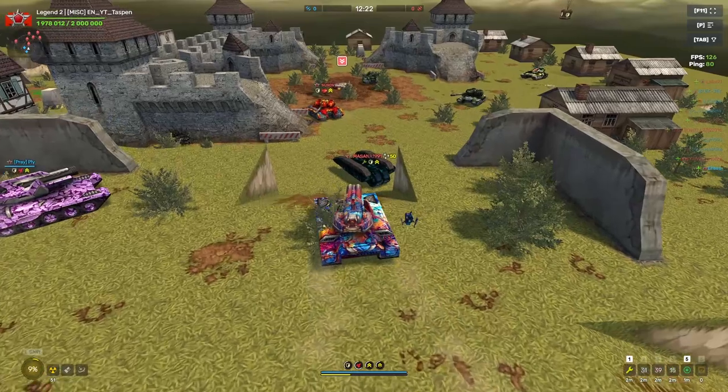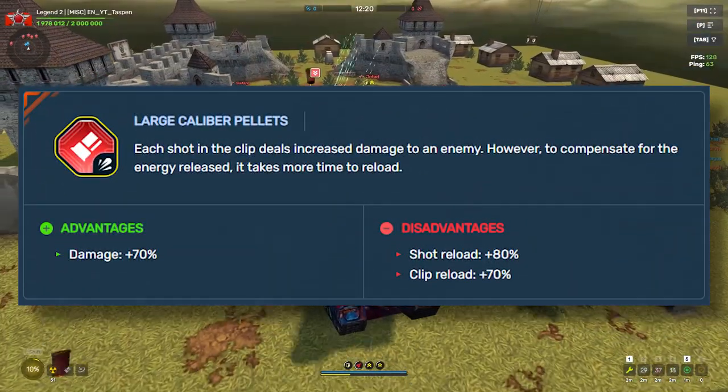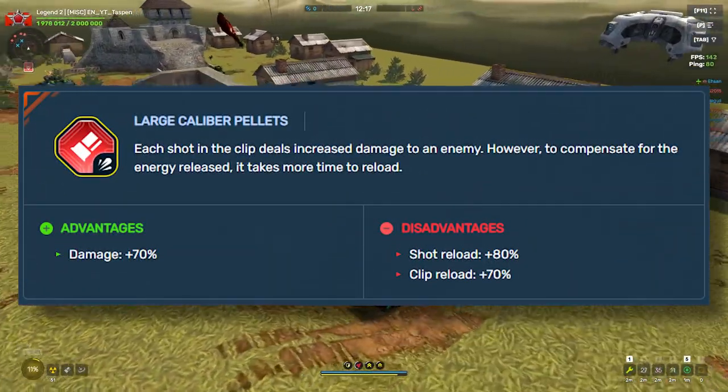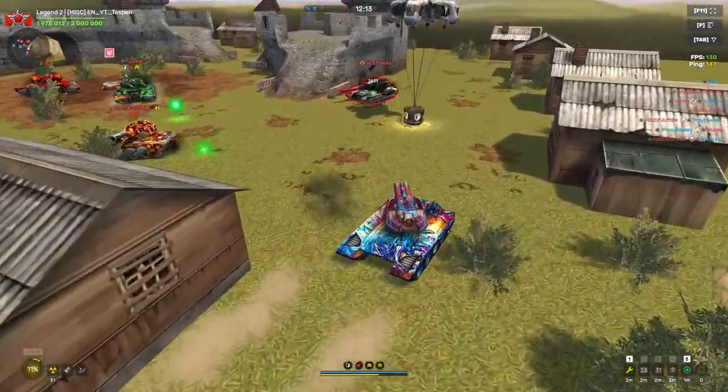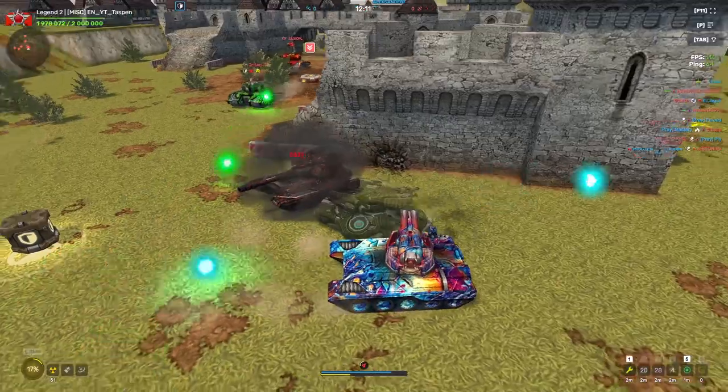If you don't know how this augment works, basically your reload and your shots in between take about twice as long, but you get an additional 70% damage per single shot — so 2,600 damage per shot. That's pretty dang good.